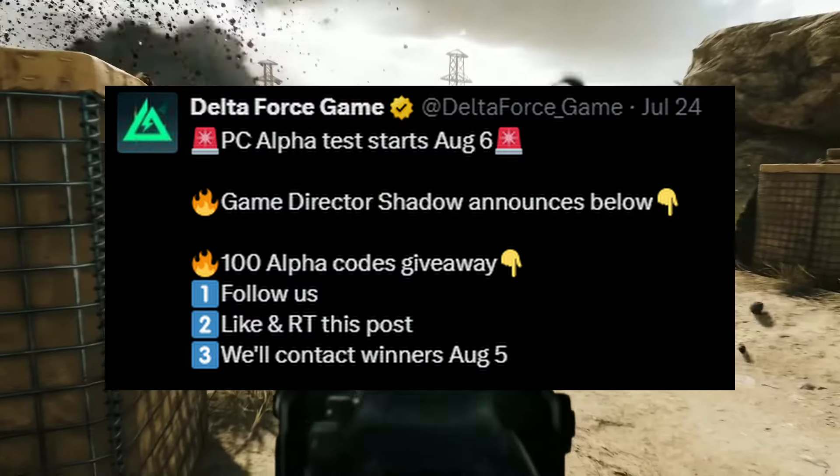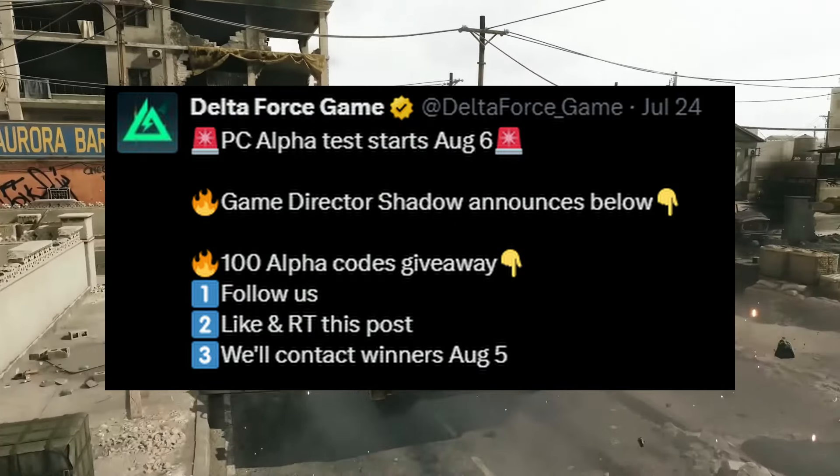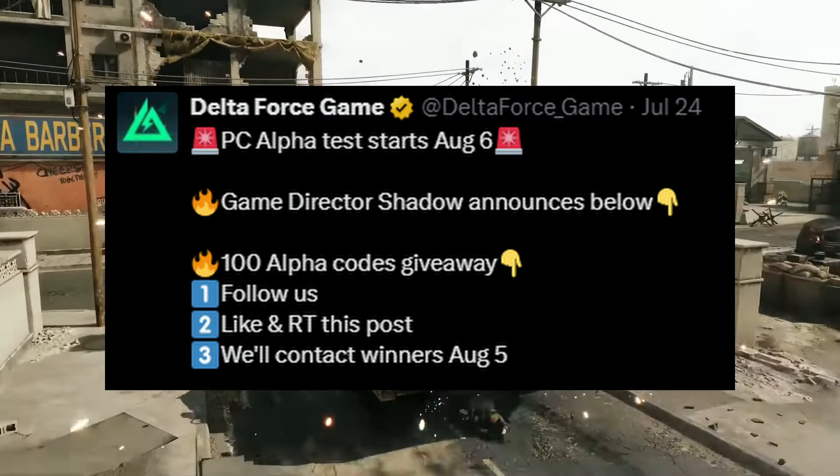I wanted to make sure that all of you interested in the game are informed on what you can do to get an opportunity to play. One of the easiest things you can do is head over to the Delta Force Hawk Ops page on Steam and sign up for the alpha test there. You can also head over to playdeltaforce.com and attempt to apply there if you haven't already. Neither of these methods are a guarantee, so cross your fingers.